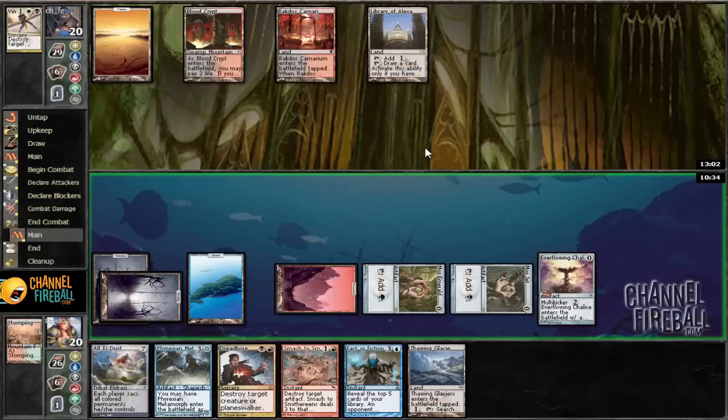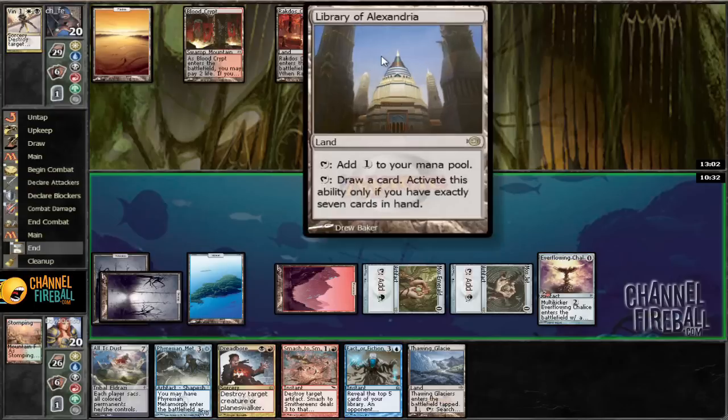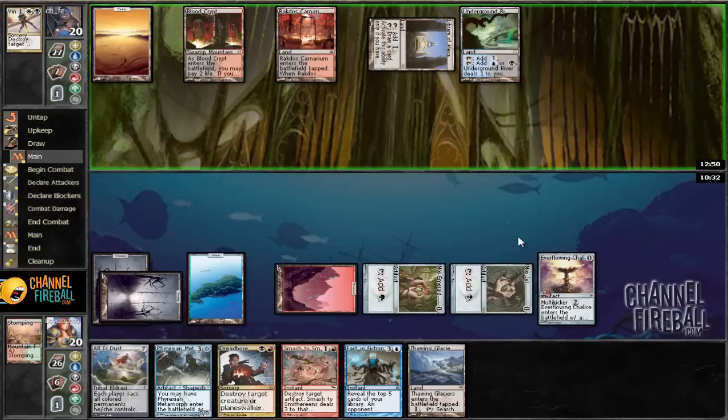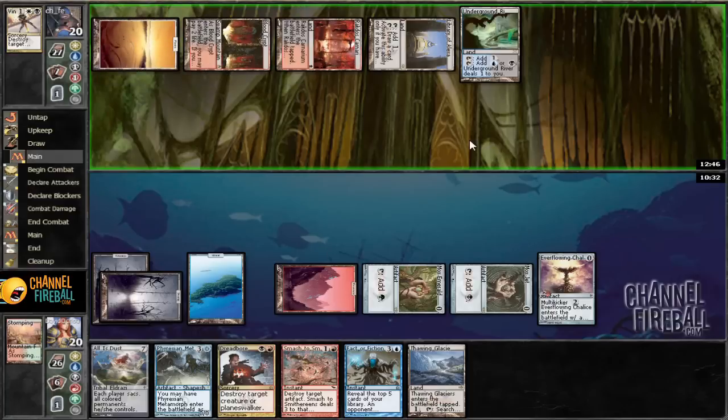Maybe we shouldn't look at Necromancer or some sort of discard — now he's just going to draw and that's going to suck. Good job vindicating my Stomping Grounds. We can look for Liliana, look for some other stuff. And he's going down to six — yes, excellent.